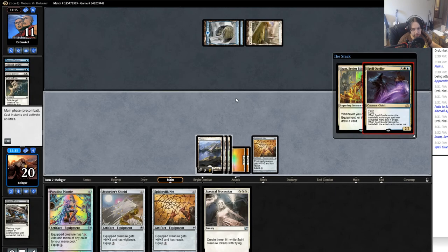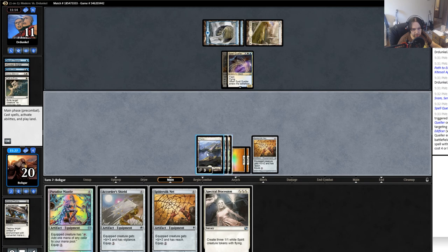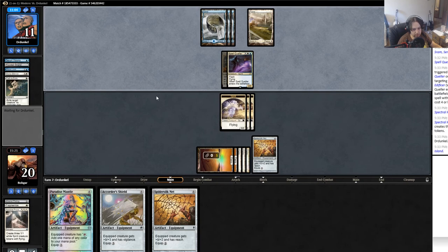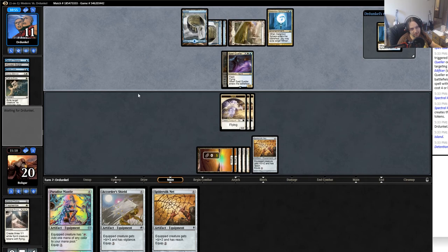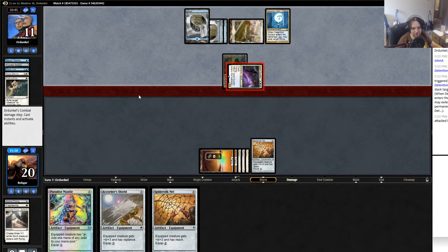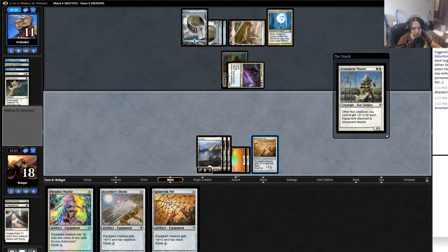Spectral Procession — past turn. It makes it kind of hard for him to sweep now. He could attack with Spell Queller and then have Cryptic Command to bounce one of my blockers. Detention Sphere — are you kidding me? This guy's got some luck; it's probably the only one in his deck. Yeah, there's nothing we're going to be able to do against that — we just have to draw well now. I'll put down an Armament Master and equip him up.